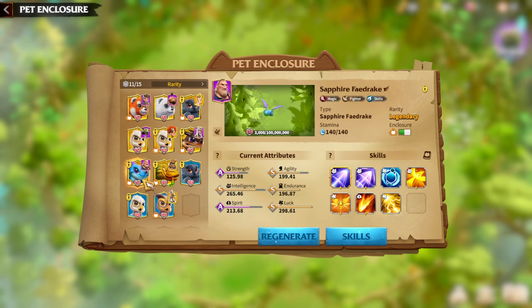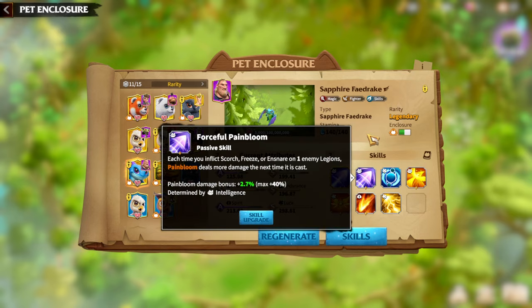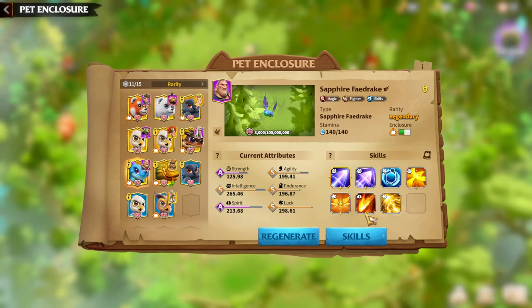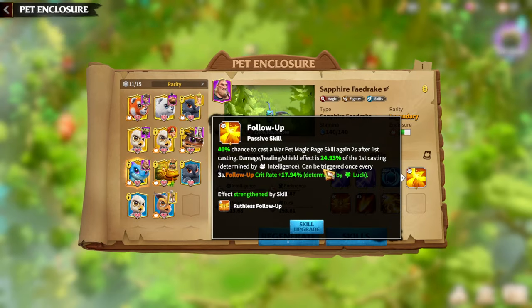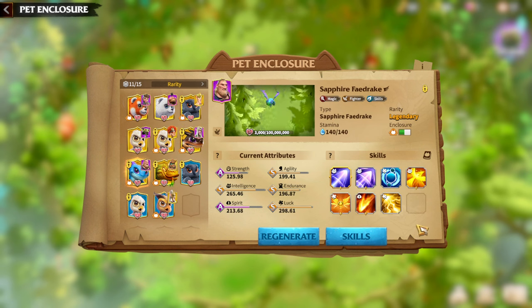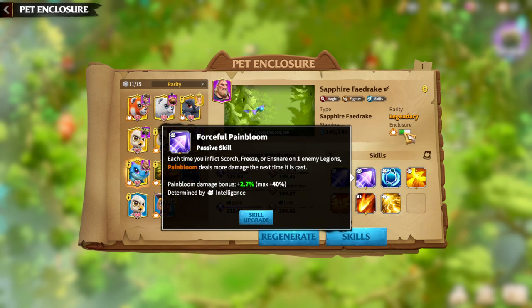Marksmen prioritize normal attack damage most of the time, so Chain Strike is the best synergy possible for your Marksmen Legion. For both Nightrock and Snowpeak Rock, Chain Strike synergy is the first priority besides the main talent skill. For Mages, besides the main talent skill synergies, Follow-Up is the main priority because it gives a 40% chance to cast the Warped mage raid skill again two seconds after the first casting.